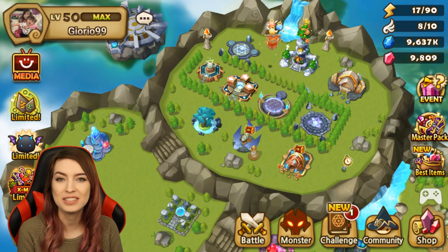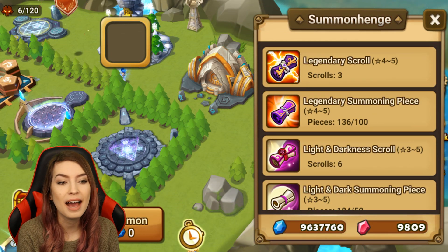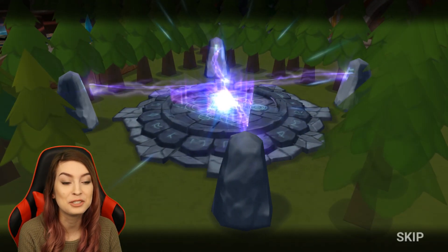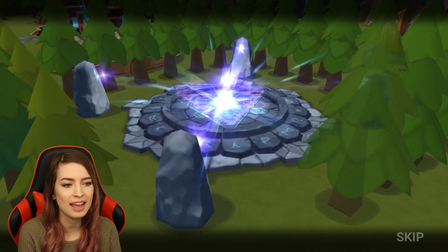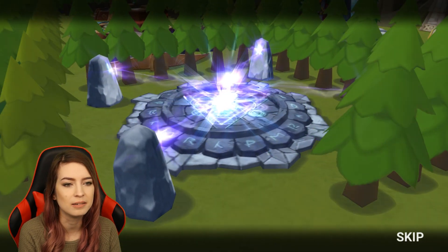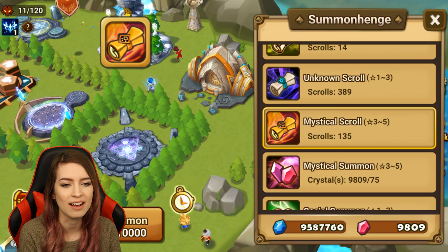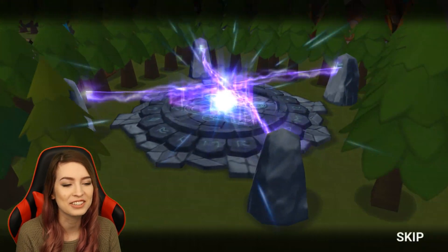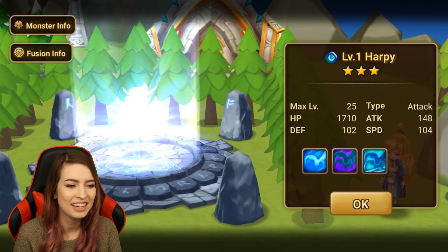Hey everyone, it's Cece. Welcome to today's video. Today I'm summoning for one of you guys. For today's summons we do have a little bit of everything and this account is relatively new — it is less than 200 days old — so there's a lot that we could be looking for today. I'm hoping we get some new monsters, something new for the account, some exciting stuff. It's always kind of fun summoning on newer accounts because you never know what they need, and almost all lightnings are good then.